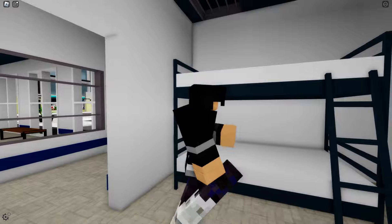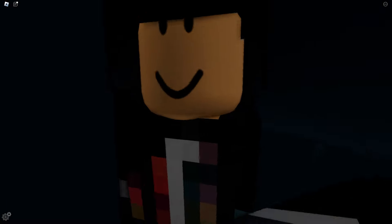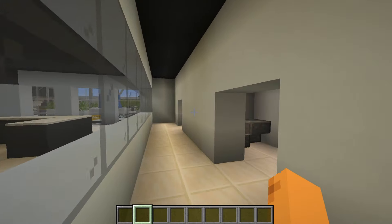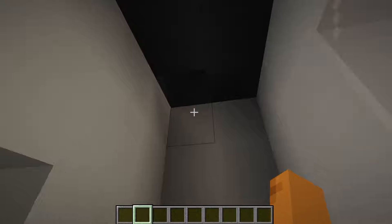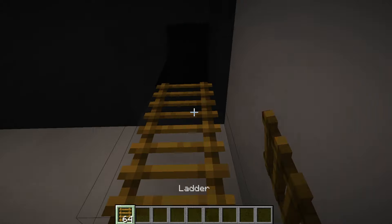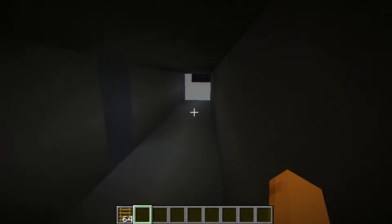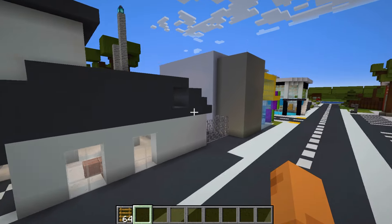If I go into the last cell in the Brookhaven police station, there's a secret passage. I want to find out if this secret passage also exists in Minecraft's Brookhaven. I'm going into the last cell to find out. This is where the prisoners stay. There really is a secret passage here. I'm going to need a ladder so I can climb up — I'll put a ladder here. Now I just need to climb up. That's really cool. There's another secret passage here too, but there are no stairs. Can I escape through this secret passage in the police station in Minecraft Brookhaven?